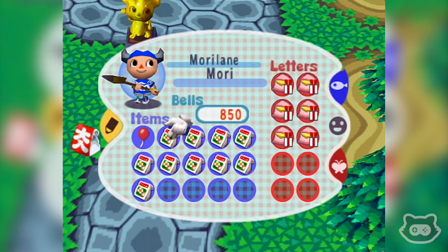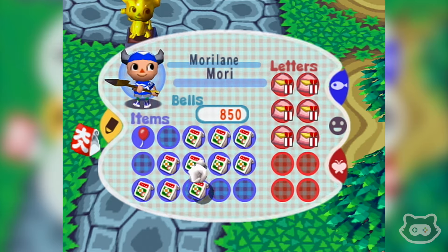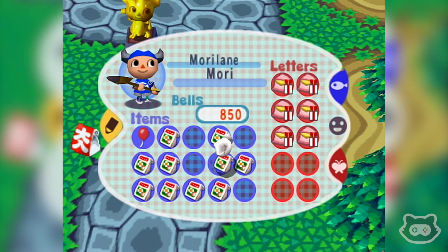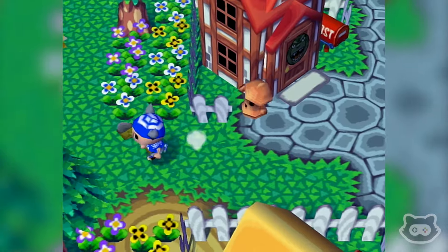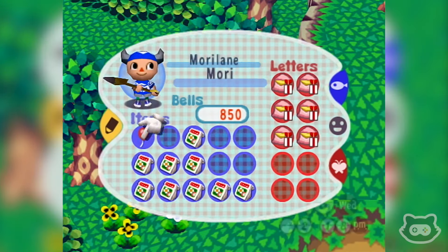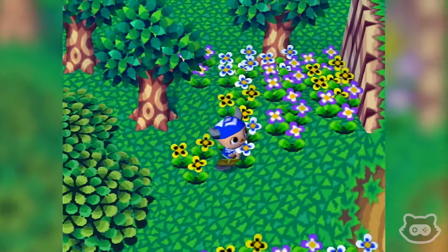We've got cosmos, cosmos, cosmos. We like to sort out the flowers before we plant them so we know how much we're dealing with. Tulip, tulip, cosmos — no pansies today... well, two pansies. We need those for the hill. We can fit another one in there — I think that's the hill completed apart from just two pansies there.